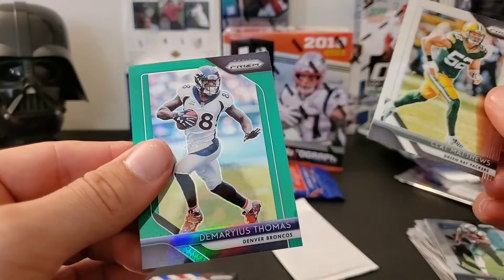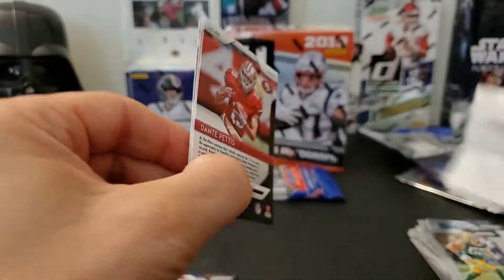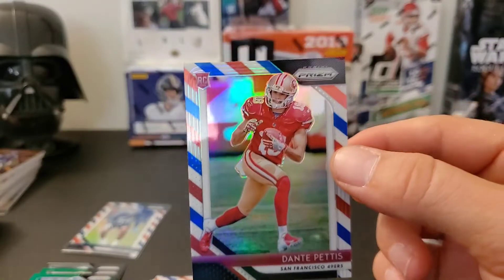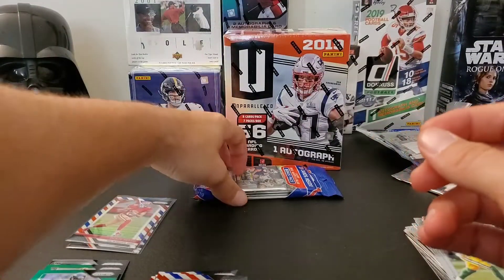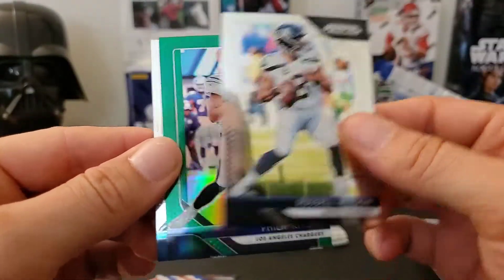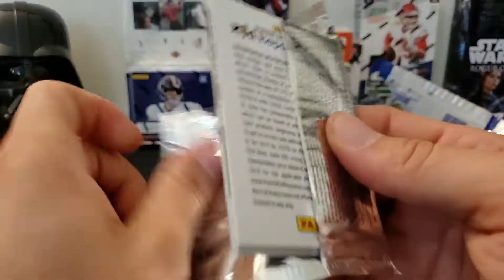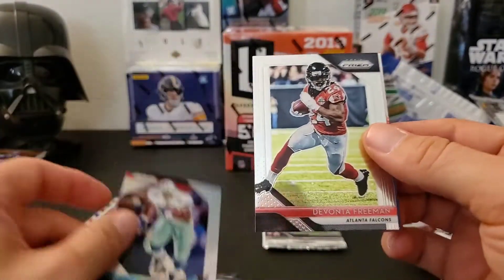Adam Vinatieri, Sean Jackson, and a nice Dante Pettis rookie red, white and blue. Last rack pack before we get into the Unparalleled. Let's see if we can find an auto — I've never found a red, white and blue auto in these and I've bought a lot. Evan Ingram, Russell Wilson, a green, Philip Rivers, and Golden Tate. Let's see if we can find that Baker Mayfield redemption. Nelson Agholor, Dez Smith, and Devonta Freeman.